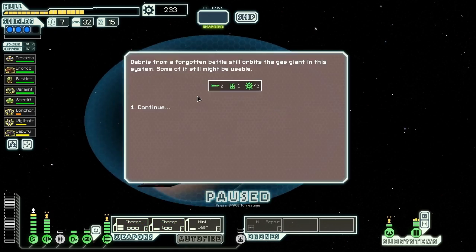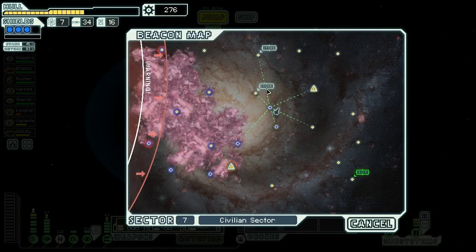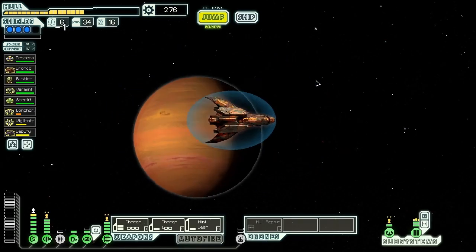Debris from a forgotten battle still orbits the gas giant in this system. Some of it might still be usable, giving us two missiles, a drone part, and 43 scrap. There's a store right here - let's see what they want. Please have good weapons for us.